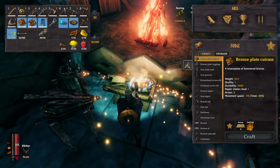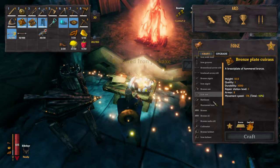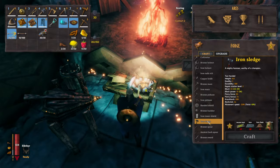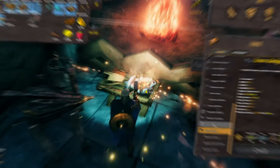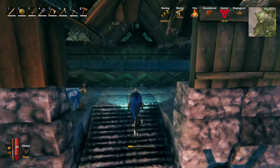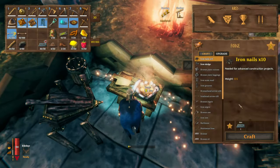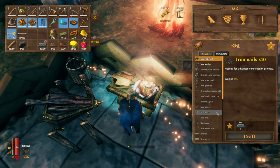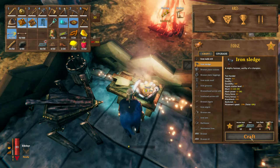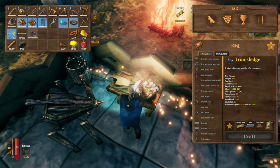We're going to make the damn hammer now, because you've suffered long enough and so have I. Iron Sledge — gimme, gimme. I'm going to upgrade it and I will be all done. Push the button. Iron Sledge — we have it, we are done.